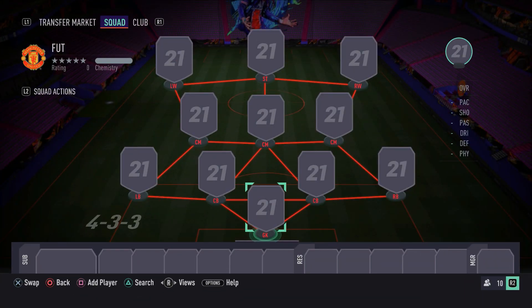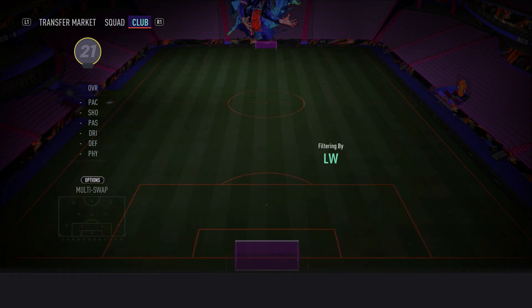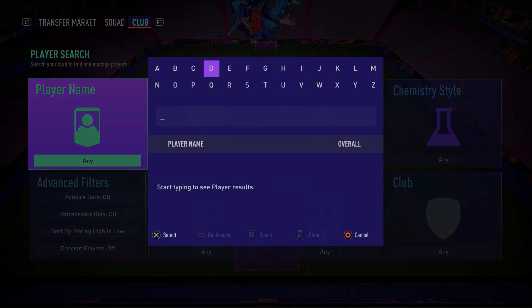As you can see right now on your screens, the formation you want to start off with is the 4-3-3 standard formation. This is just to get everyone on full chemistry. And of course at the end of the video I'll show you what you can use in a game. So with that being said, we're just going to dive into this 400k hybrid squad builder.